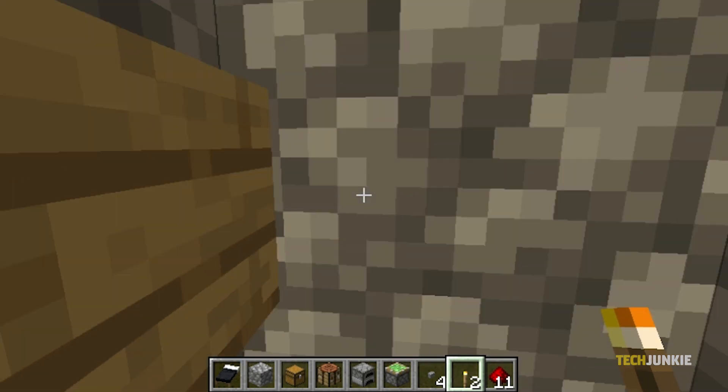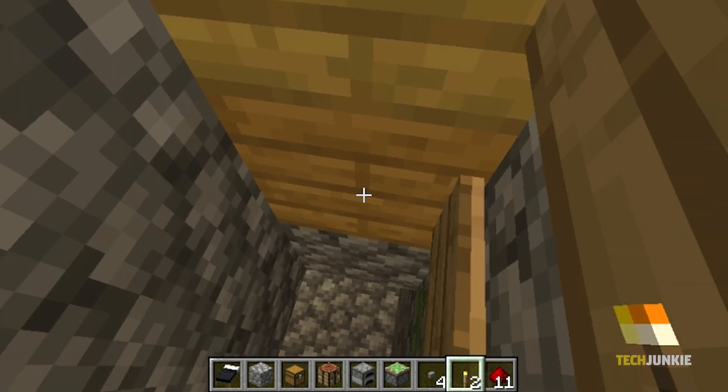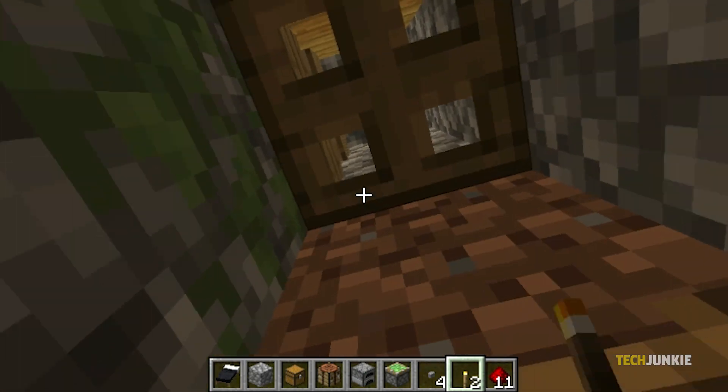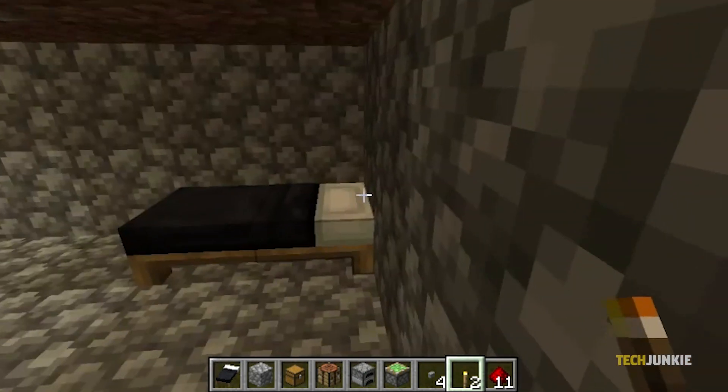Once you've picked a house, find an inconspicuous spot to mine straight down for three to four blocks. Then hollow yourself out a room, placing a trapdoor or easily breakable block above you.